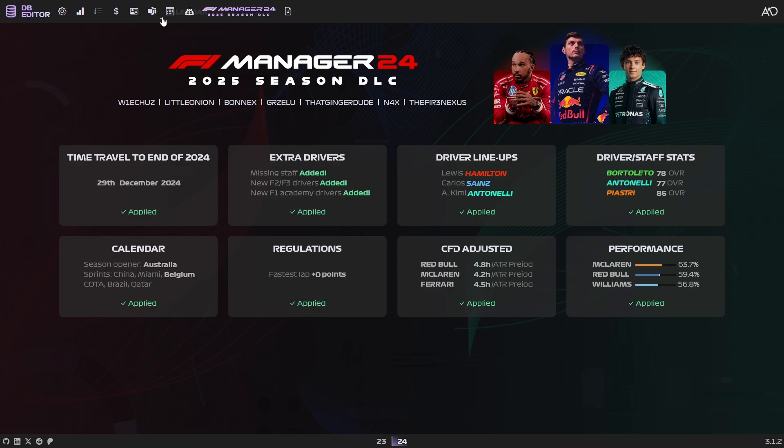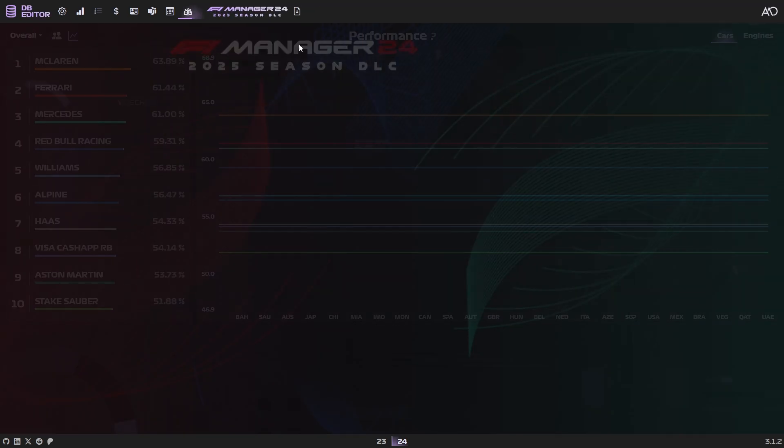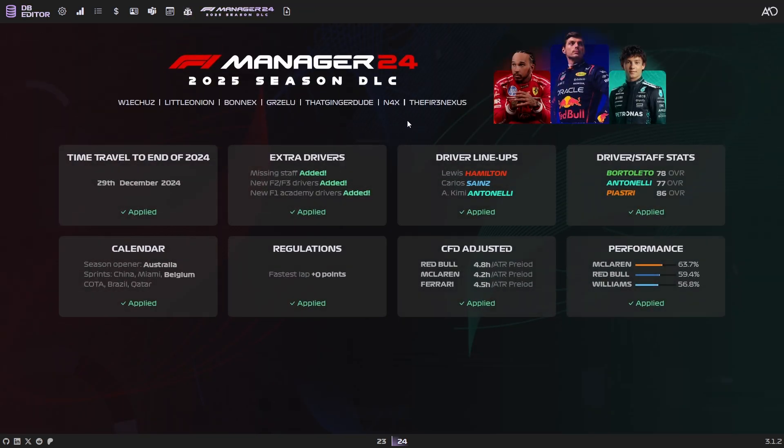At this point, if you want to, you can change some of the other settings you see fit. This is a very simple way to install the 2025 Season DLC. It's a little bit of work because you're going to have to do this with every save file, but it is genuinely the best way they could make this work and it works pretty well for the solution they've chosen. The next step is to download your save by clicking up here, then move that back to the save folder so you can load it up in-game.